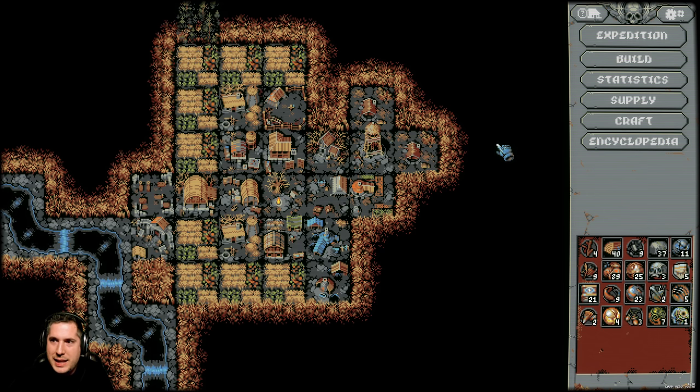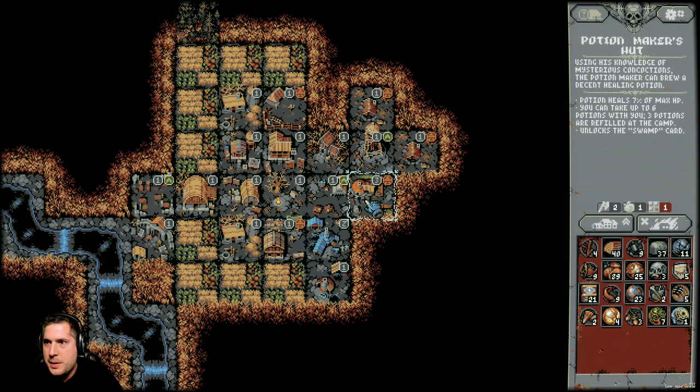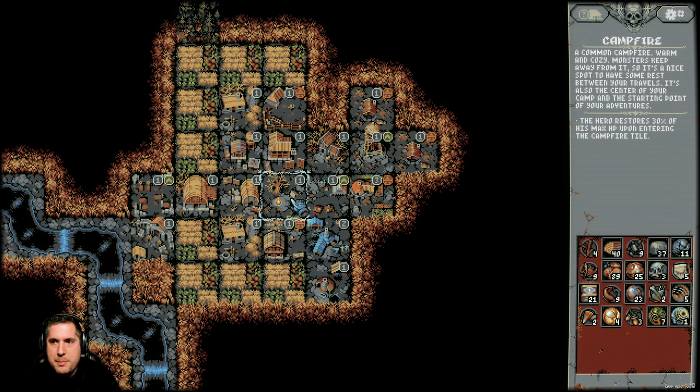Each individual building can actually be upgraded — a lot of people don't realize this. After you build something, many buildings can in fact be upgraded. For instance, the Herbalist Hut can be upgraded to increase the potion's effect and the number of potions you have. The Smithy, when upgraded, basically guarantees starting items for all classes instead of generic items that might not fit your class.